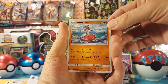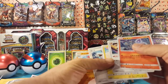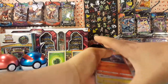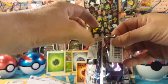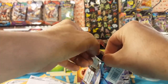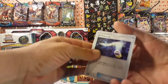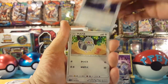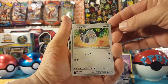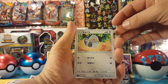And Metang — Metagross's evolution — three commons and an uncommon. Alright, and the second pack. Another trainer, I'm not sure what this is, and what looks like a pigeon — I'm not sure of that Pokémon's name, if anybody knows let me know in the comments below.